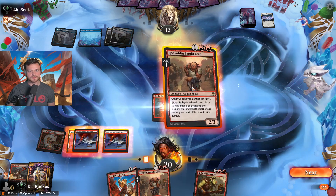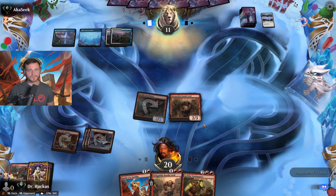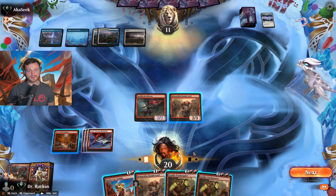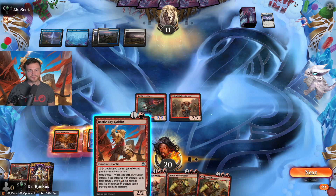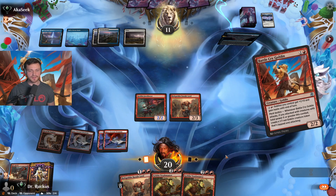Javelineer. Bandit Lord. Javelineer up to a 2/2. Down to 11. We can try the Battlecry Goblin — that's pretty good. See if they let us get to combat. If they do, we can get a token off of it — that's not bad.